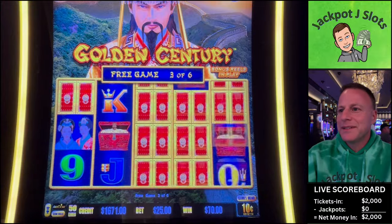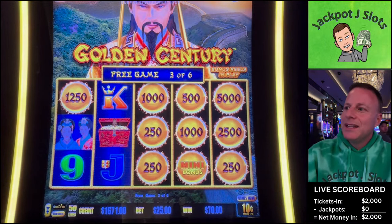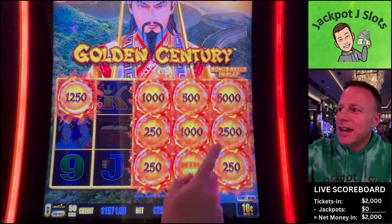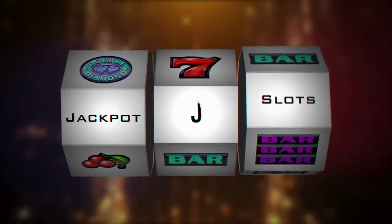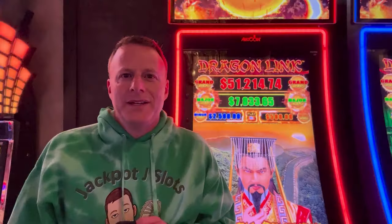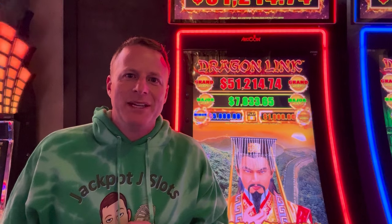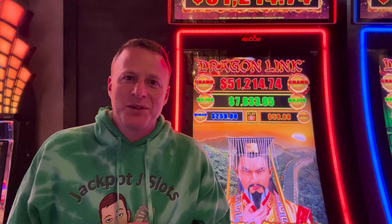That miner showed up twice now. Jackpot J Slots at Cosmo in Las Vegas. We're going to play some high-limit Golden Century Dragon Link — one of everybody's favorite games. Try to get those three flags, or we'll take six orbs. Let's see if we can get a big jackpot right now. Here we go, ready to go.